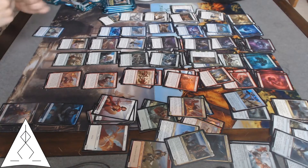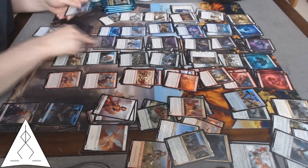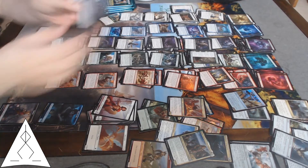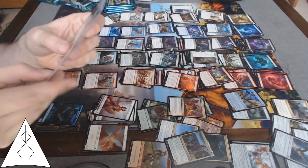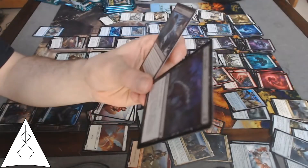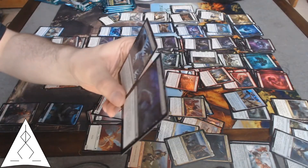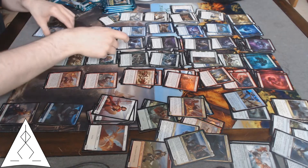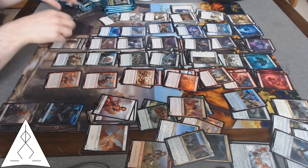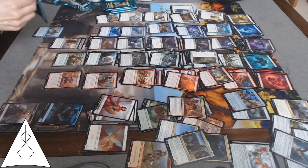Eat to Extinction — exile target creature or planeswalker. So already it's better than the more expensive Final Death. And I get to Surveil one. Why don't they just call it Surveil one? Does Surveil reveal? I forget.